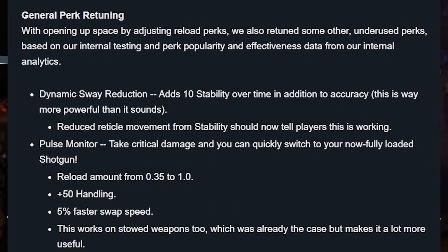General perk retuning. With opening up space by adjusting Reload perks, we also retune some other underused perks based on internal testing and perk popularity and effectiveness data from analytics. First up, Dynamic Sway Reduction: adds +10 stability over time in addition to accuracy. This is way more powerful than it sounds — reduced reticle movement from stability should now tell players this is working. That is insane. Dynamic Sway was one of the best perks, especially on things like auto rifles as the anti-bloom perk. Now that it's getting a stability bump on top of that, it's going to be the go-to perk for auto weapons.